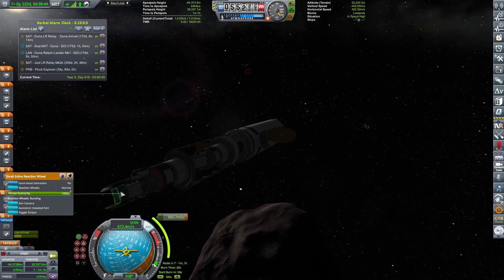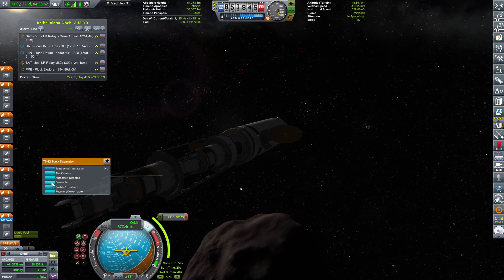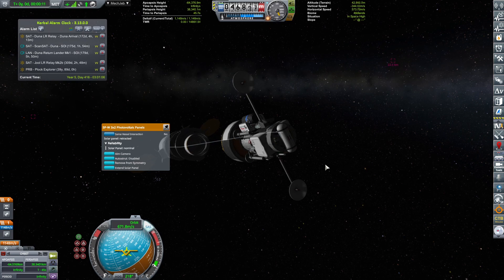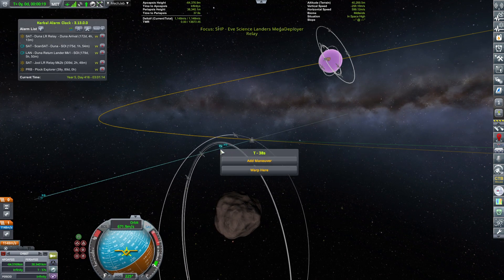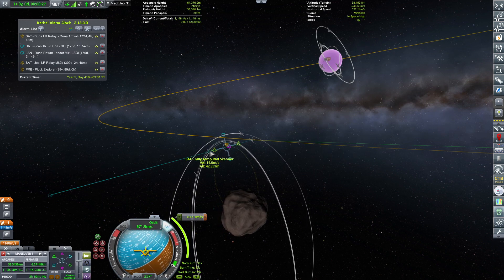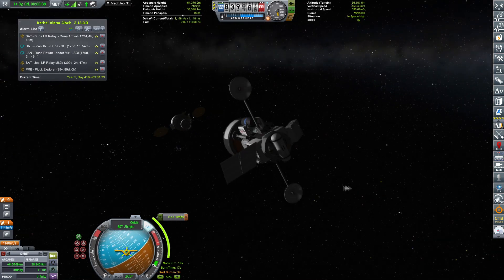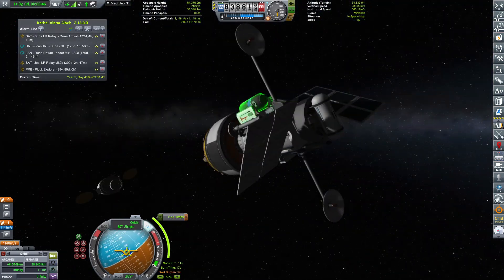The tiny lander is on top, so I'm just trying to find the decoupler — there it is. Decouple. Bye bye. Switch to it, open the antennas and open the solar panels. I'm in a bit of a rush because I want to ensure a proper capture. Start burn in 10 seconds — 9, 8, 7, 6, 5, 4, 3, 2, 1, and ignition.